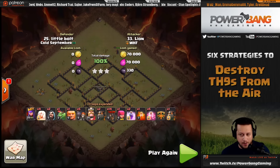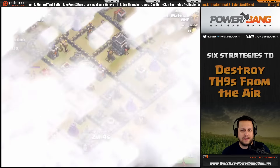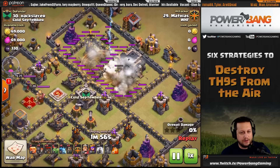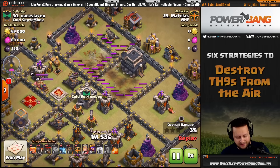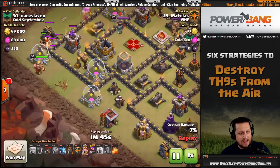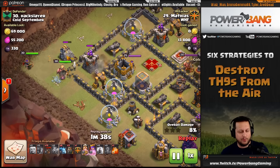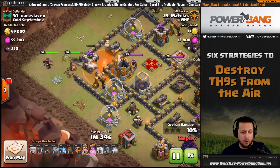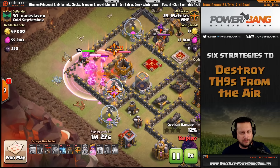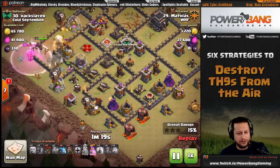Next up is Matthias, using a different approach: zap-quake on two different air defenses. The earthquake reaches both air defenses so only one quake spell is needed, leaving an extra dark spell — he brings a poison for the clan castle troops. A funnel is built by the king and a baby drag, then a giant tanks for the wall breakers. Heroes go in as a suicide push — once the funnel's created they don't need much help. The king gets aggroed by the enemy queen, uses his ability, and the queen fires over the wall to take her out.